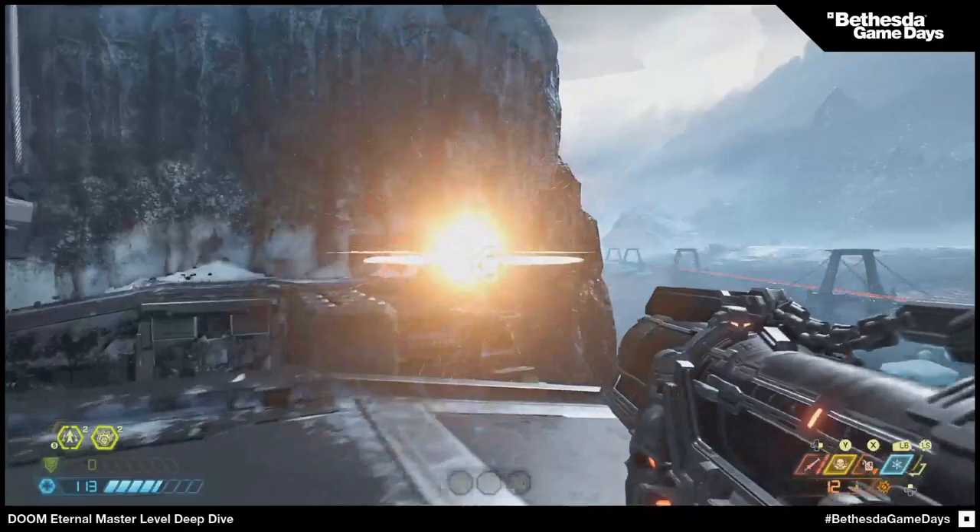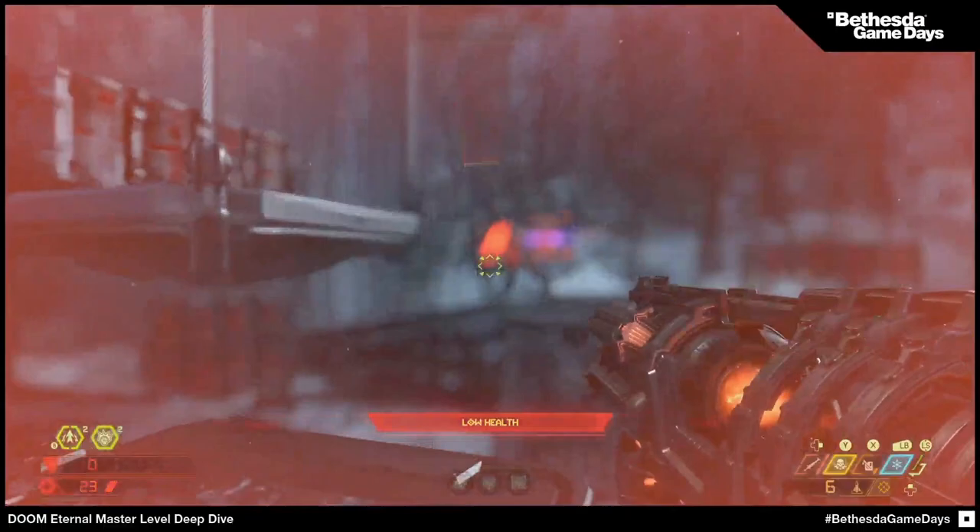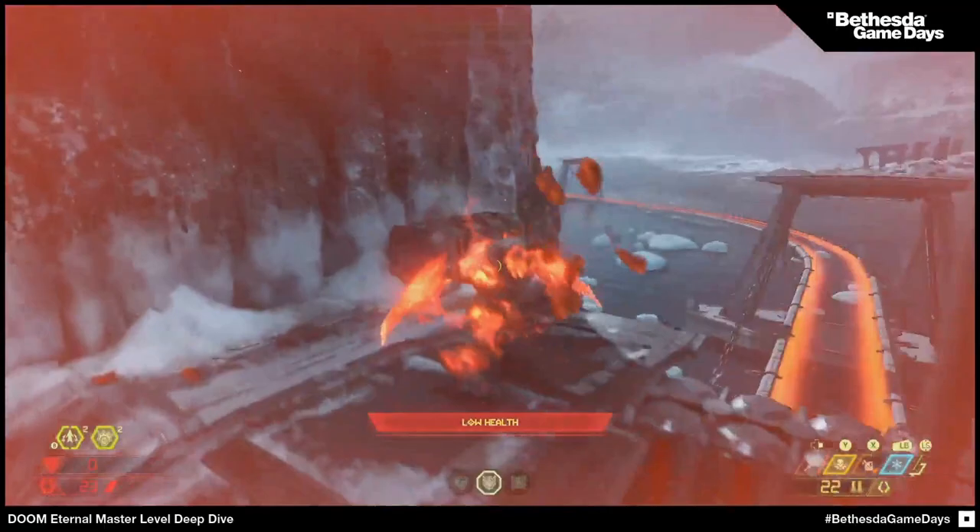Switching to lock-on right there was awesome. I never thought the Baron could get more aggressive, but when he's made of lava essentially inside, you don't want to be anywhere near this guy. The gore is incredible.